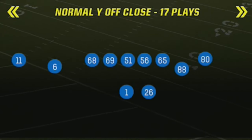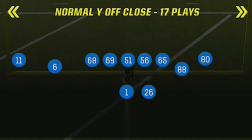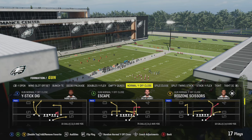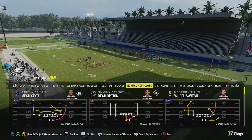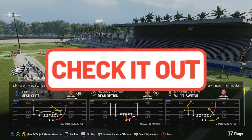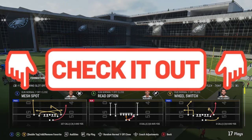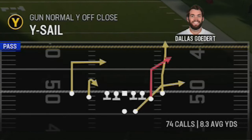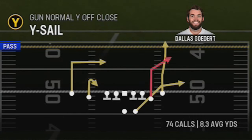The formation is once again the Normal Wide Off Close. If you guys follow this channel, this formation should look familiar — I've been running it probably going back to when it was installed a year or two ago as one of my favorites. I've broken it down several times and even did a full breakdown this year in practice mode, so links will pop up on screen. The play itself is the Y Sale, and I'm going to show you some dink-and-dunk stuff you can do with this play before I show you the one-play touchdowns.